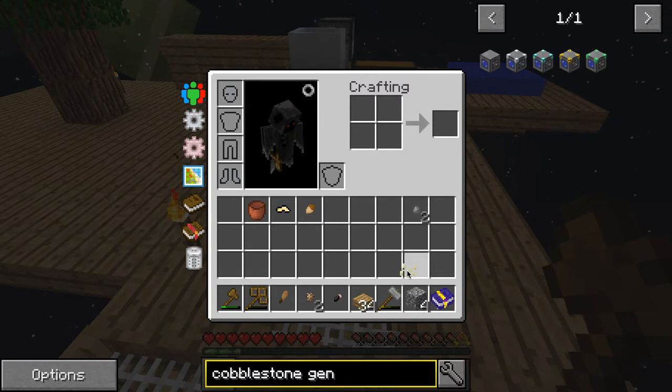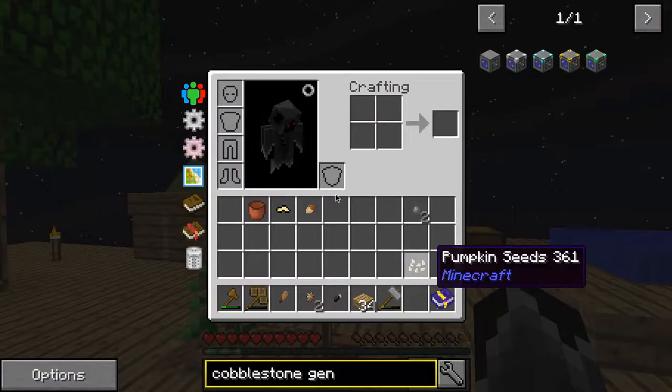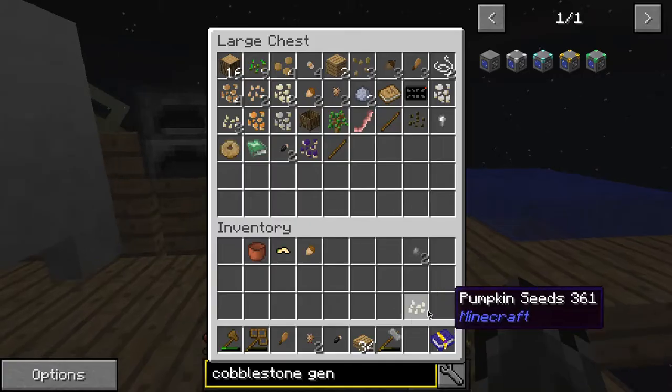Perfect amount of cobblestone to turn into lava. So that's going to be one block of lava.